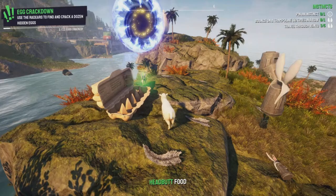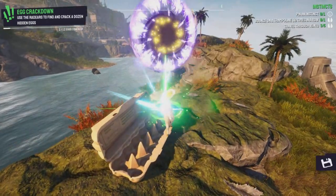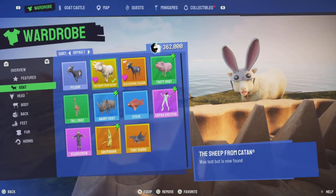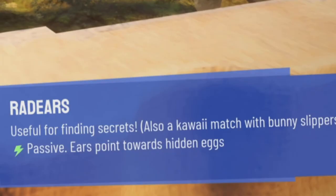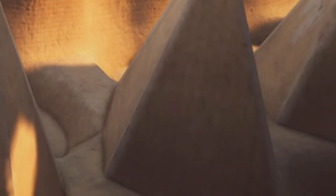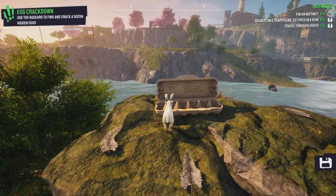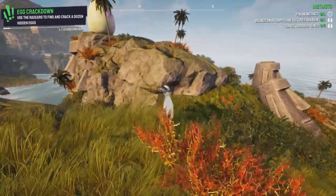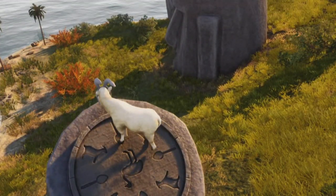What the heck? I got something — rad ears! Hold up, useful for finding secrets. Also kawaii match and bunny slippers. Ears point towards hidden eggs. What the heck is it? This update — is this a hidden egg? I have symbols, it's like a spoon.